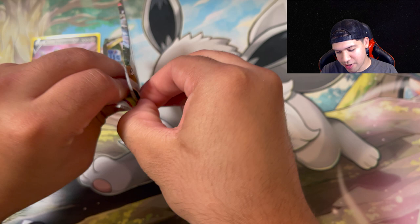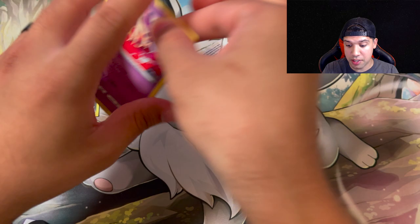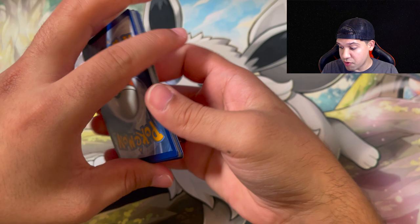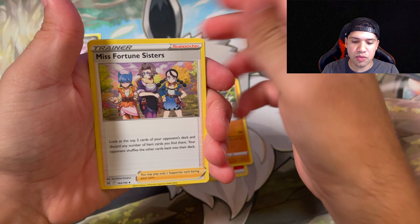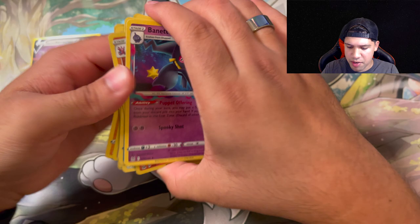Could this be - a little pun, a little wordplay - the hottest box, with it being the Infernape box with the flames on it? Could it give us our best pulls? We're here to find out. It comes with three different sets. We are missing quite a lot from Astral Radiance - we still need that Dialga alternate art, Gliscor, and a non-holo Bonnet, which I think is the most common non-holo we've pulled.